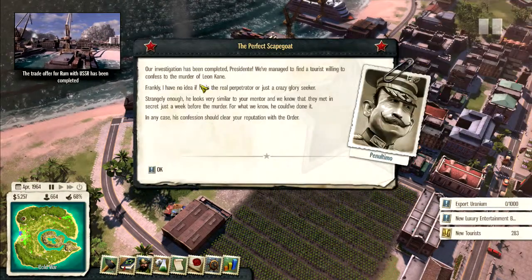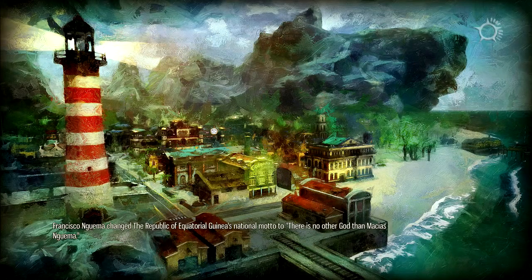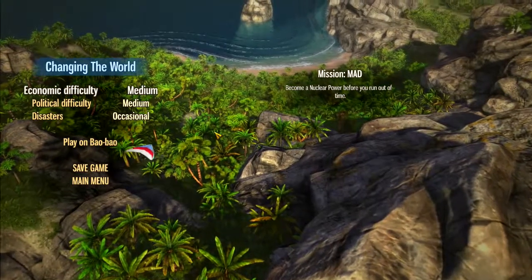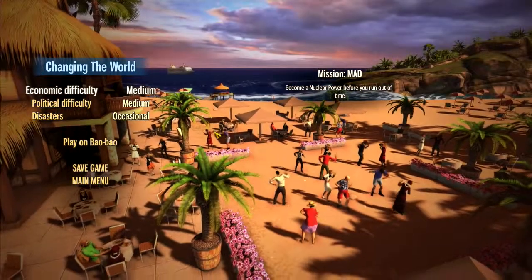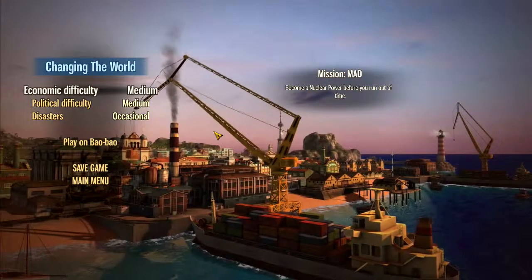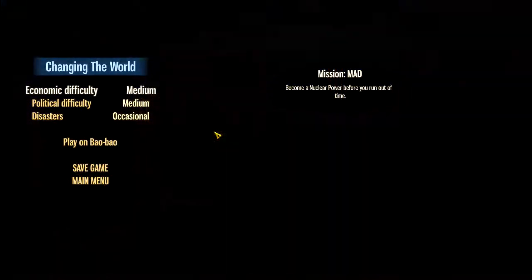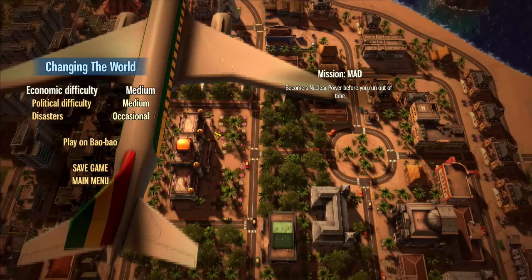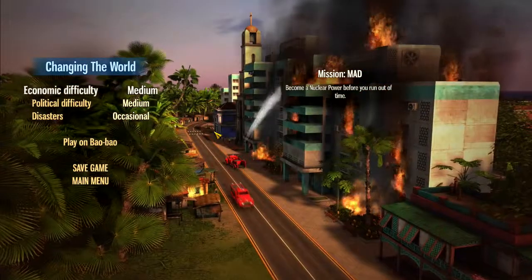Still upgrading stuff — we did it! We got all the new tourists, and apparently we've got the perfect scapegoat. We were able to complete that quest — woohoo! The next quest looks like it's going to be back on Baobao, mission: become a nuclear power before you run out of time. Since we just finished this quest, we're going to call it a day here. Thank you guys for tuning in — this has been Para Arto's Let's Play of Tropico 5. Next time we'll be on Baobao becoming a nuclear power. Please like and share the videos, leave a comment with any tips or tricks, and don't forget to subscribe!